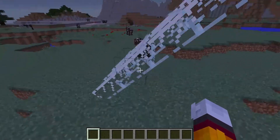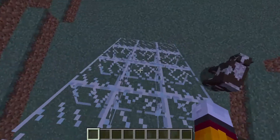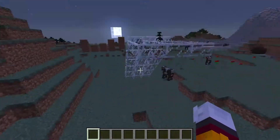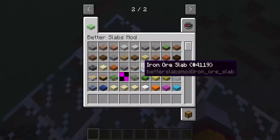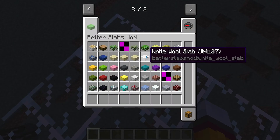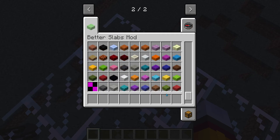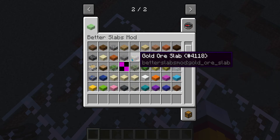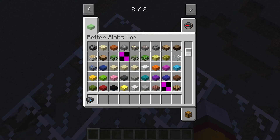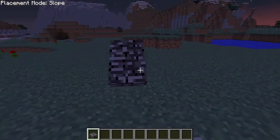Just by looking at this you can see what you can do with these different blocks, and this is why Mojang should add these sort of new blocks to their game. This mod adds almost not just vertical slabs and slopes, but slabs of every single block. So if I took a bedrock slab, for example, I could have slopes of bedrock.